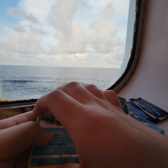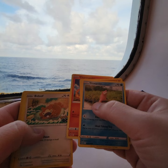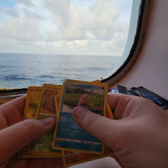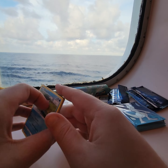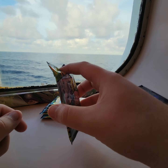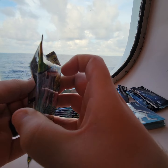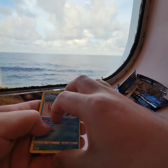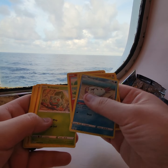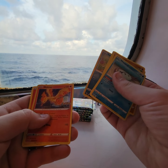I also need the Dragonite rainbow and the Mewtwo gold. First pack: Numu, Onyx, Squirtle, and Moltres.